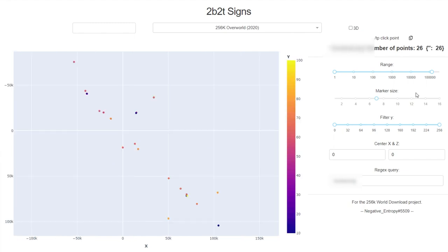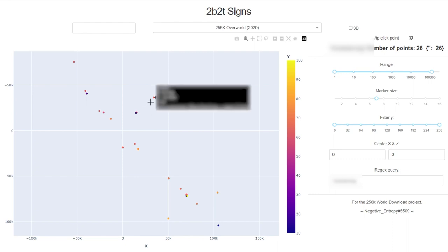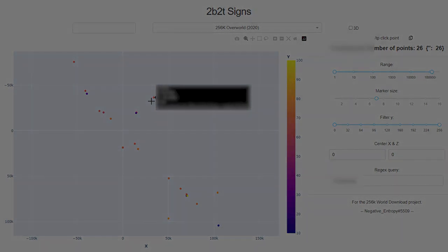I looked around for my 50k sign but it was gone, so it had obviously been destroyed at some point. I had some fun looking at my other signs and then there it was — a sign by me talking about a wheat farm. This had to be my first base, the one I'd lost coordinates to when changing machines. I'd always wondered where it was and if it was still there. It was very close to spawn so I didn't have high hopes, but I arrived in the general area, set off on foot and started recording.